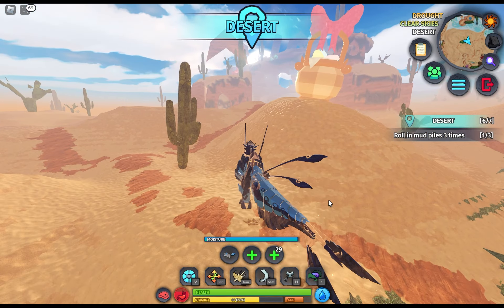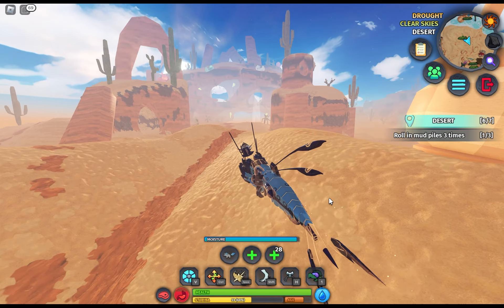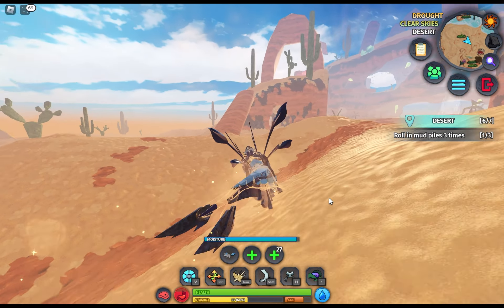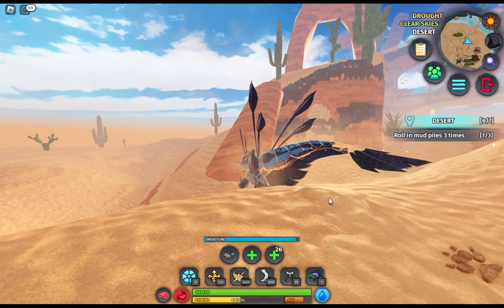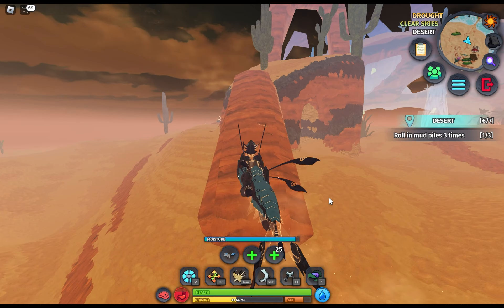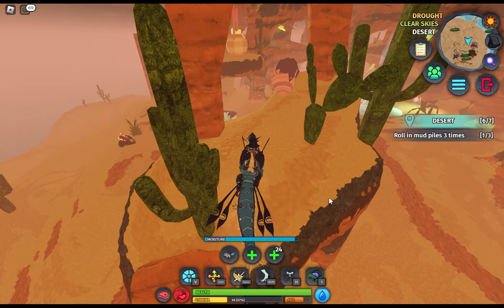Let's not forget the passive abilities. Agile Swimmer makes it a master of both land and sea. Block Bleed reduces bleed damage by 45%, and its frosty ability adds a chill to its menacing persona. Injury Attack level 5 means every encounter leaves a lasting impression.